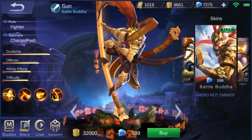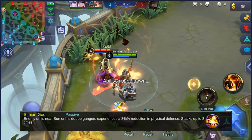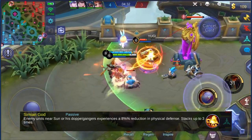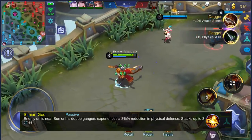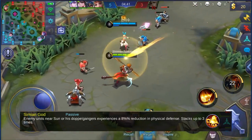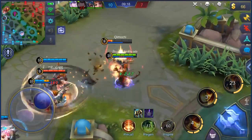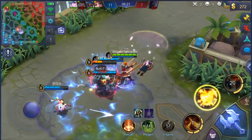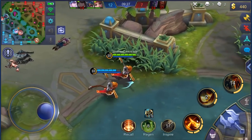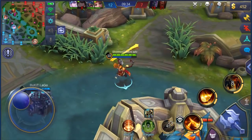Let's talk about his new reworked skills. His passive is now called Simeon God — at all times, Sun generates an armor reduction aura around him and his clones. The armor reduction is 8% and you can stack it up to three times, meaning if Sun can get himself and two other clones close enough to an enemy, their armor can be reduced by 24%. This is great especially for killing tanky enemies, and Malefic Roar might also help increase your damage. The downside is you don't get free clones from auto attacking anymore.